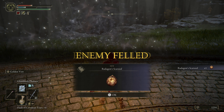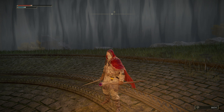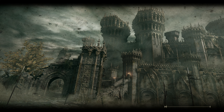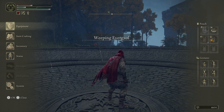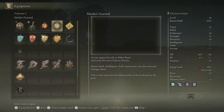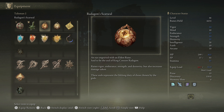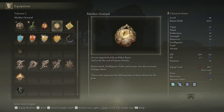Radagon's Soreseal - good, another faith item. What's different with this Soreseal? Why am I getting so many Soreseals? Oh wait, Soreseals are talismans, not sacred seals - I don't know what I'm talking about. Oh, they're different attributes - this one is vigor, endurance, strength, and dexterity, by three points. That's not bad at all. Also I just realized Marika's Soreseal would give me extra Mind, which maybe that's enough FP to summon Lutel.